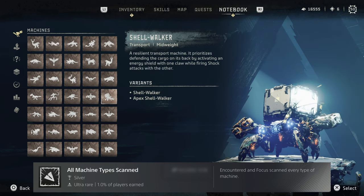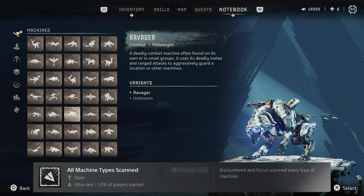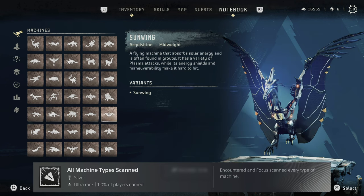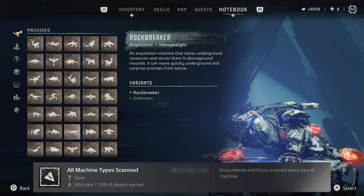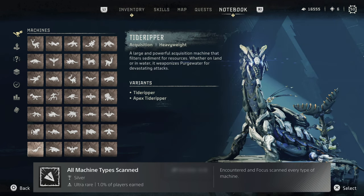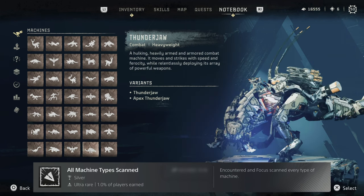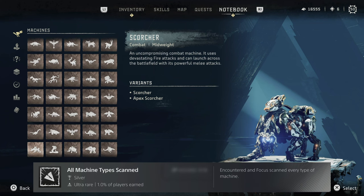Scanning machine types is the only missable trophy in the game. I'm not going to spoil anything story-wise, but you need to make sure that you scan everything that you encounter if it looks unique. Every single enemy with the exception of one will appear in the combat arena or the open world, so if you miss them you can go back. However, the final boss fight includes a scannable enemy that you cannot repeat unless you reload a save.